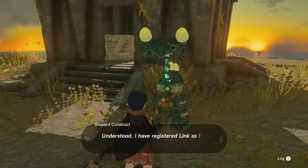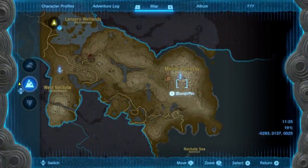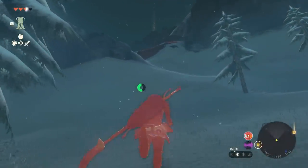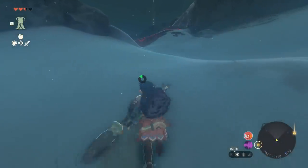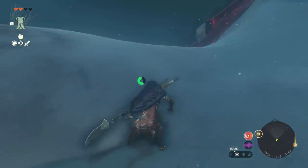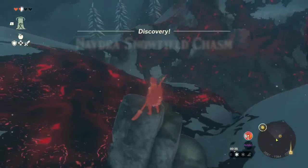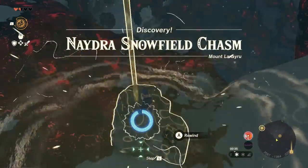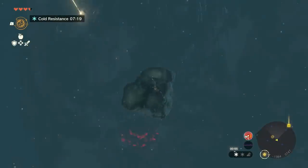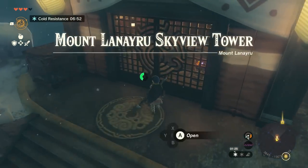The third and final tower is a much more annoying trek way over to the east, at the top of the very cold Mount Lanario. You're going to be running for a while — launch from the nearest skyview tower each time, glide and dive as far as you can, and grab shrines along the way to make it economical. Once you start approaching the mountain, there's not really a trick to it. That said, there are lots of falling sky island rocks around the mountain — hop up to one and use Recall, which will take you way high into the air, letting you glide nicely to the tower and avoid scaling the mountain manually. Cold resistance food or armor is recommended.